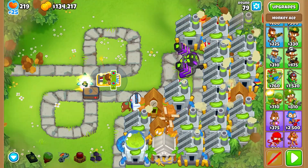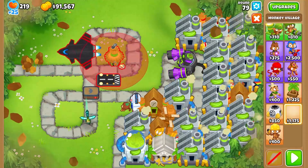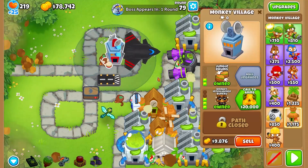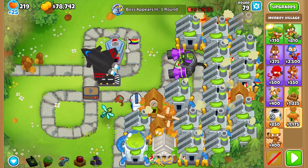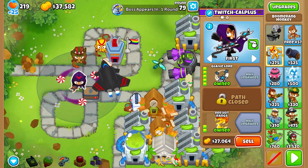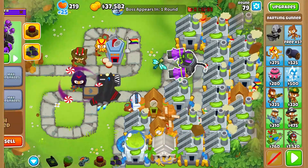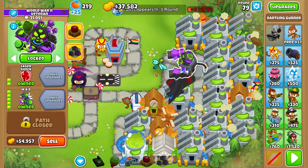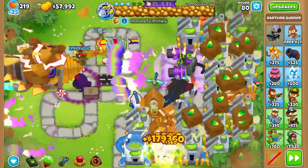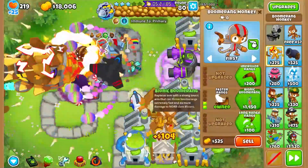For tier 3, we're going to sell almost everything that we have right here — and by almost everything, I mean everything, because we are going to get a different defense. We are going to go ahead and grab ourselves a Skyshredder set to First. And we're also going to boost it with a Village. So we have a 5-0-0 Skyshredder plus a 2-3-0 MIB. We're also going to go with the Boomer Paragon. It's cheaper than the Apex Plus for Master. We're not going to sell any of our farms.